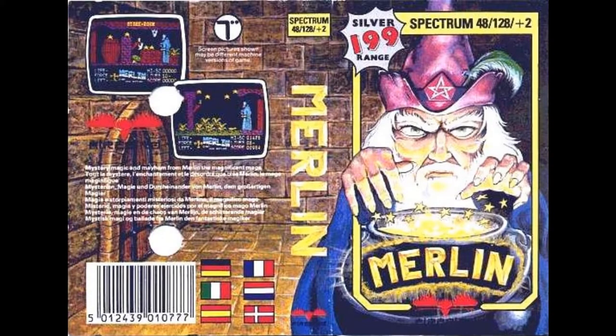Let's start from the top: the cassette cover. Merlin looks sinisterly over his cauldron of bubbling magic spells. He's probably thinking, don't you dare touch my stuff! It took him long enough to collect all these magic stars needed for this spell, which will restore his magical powers. How he lost them in the first place, we don't get to find out. Some things are better left unsaid.